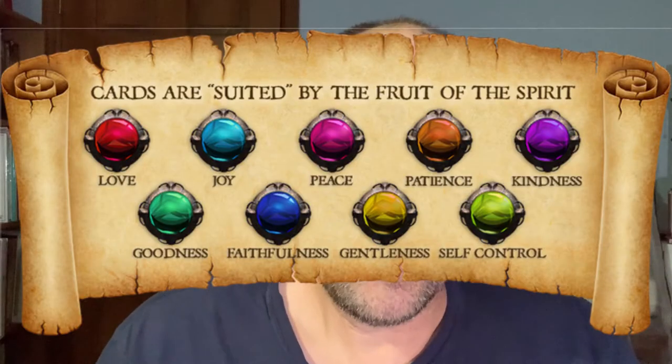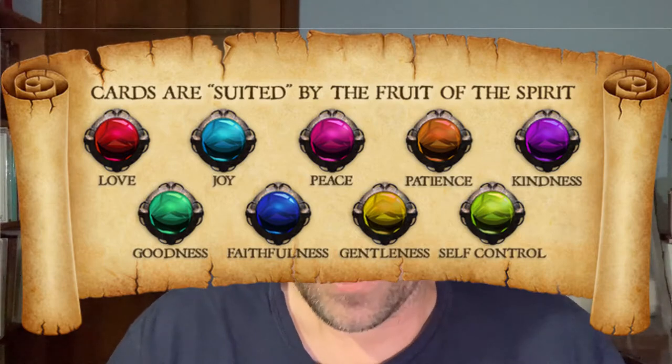There are two modes you can play: a memorization version and a battle version of the game. Both types of play involve having to really know and have memorized particular scripture verses. All of these are picked by the creators of the game, though you could create your own cards with your own memory verses. The cards are suited by the Fruits of the Spirit, which is a neat little twist, and each card has different values for different properties in the battle portion of the game.